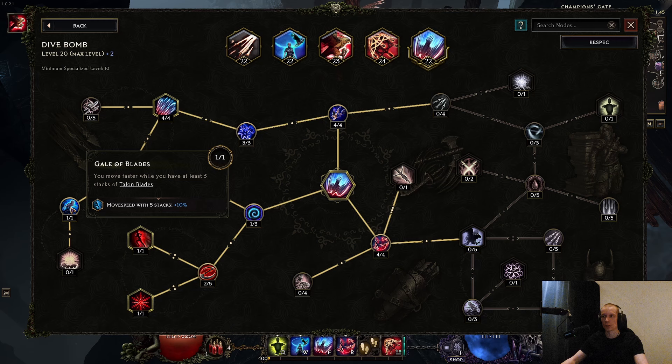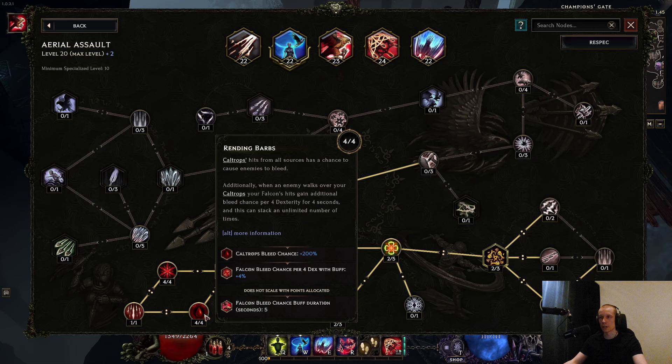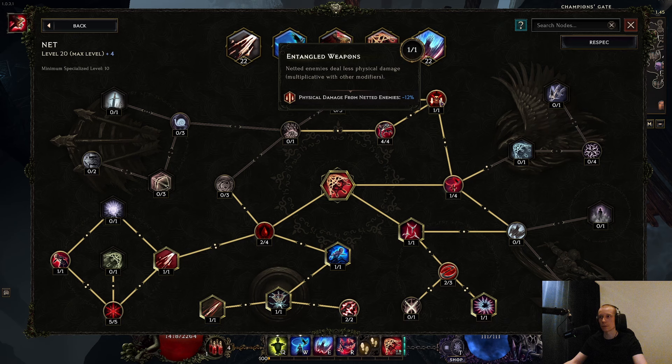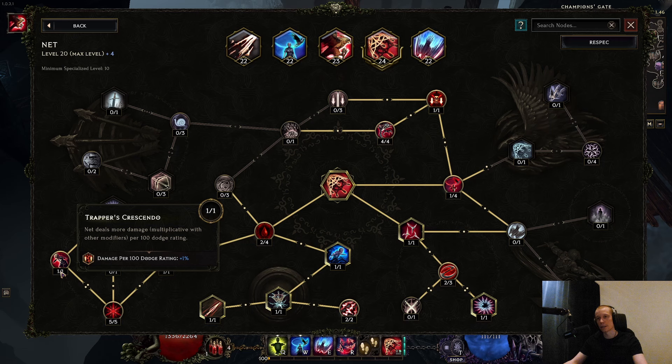On the net, which we spam in between cooldowns especially on bosses — it's the main way we get caltrops and apply the Rending Barbs buff. Get maximum caltrops on these nodes. There's also a node for 40% more global damage to falcon, which of course applies to the bleeds — amazing. You even get some damage reduction from physical damage. There's also some bleed chance for the net itself and more damage for net bleeds.